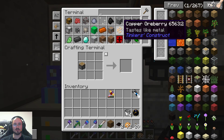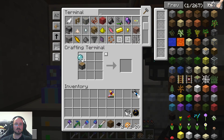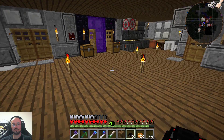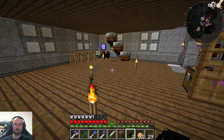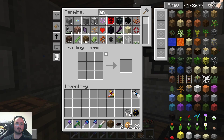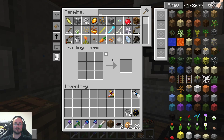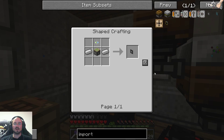Some of the things we need are in here — we need this slime. Now we can do the annihilation core. Let's get some iron. We already have an annihilation core, that's perfect. So we needed the import bus and an export bus.